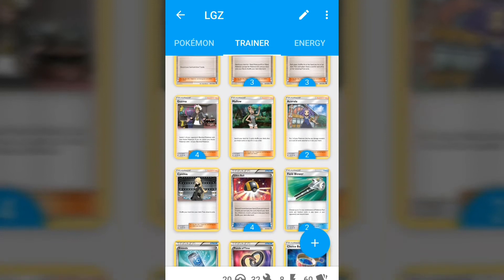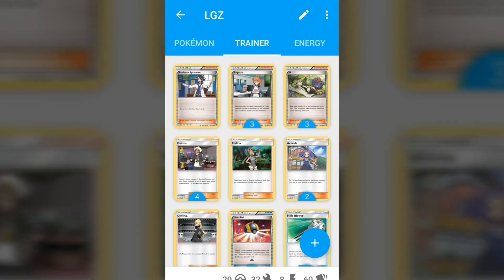For the supporter line, we're playing one Sycamore and one Sophoca. I like this split — Sophoca is obviously very good to conserve resources so you're not discarding Puzzle of Time. But there are situations where you can search for Sycamore when you've got cards in hand you don't care about and really need a fresh hand, rather than putting the same cards back and risking drawing them again. Sycamore does have uses so I don't think I can cut it completely.